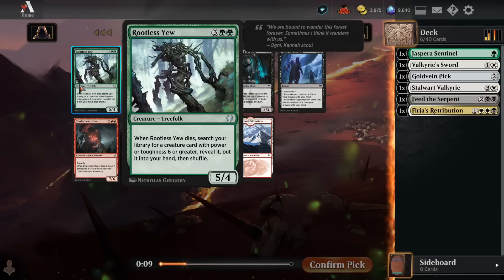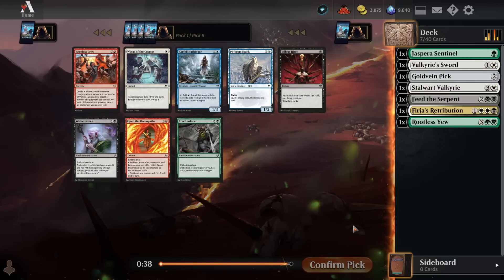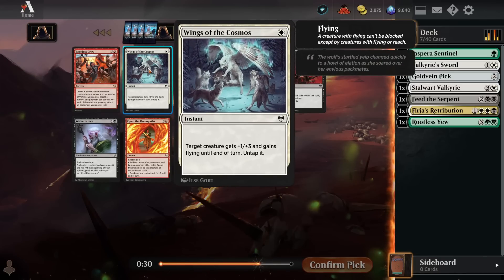That can be hard for a white deck to do, but in green, if we pick up a couple Ravenous Lindworms, we're going to have a very good time with this card. A 5-mana 5-4 that when it dies puts a 6-mana 6-6 in our hand that gains 4 life when it hits the board is a super good deal. So maybe green-white, splash black here, and we've stumbled into a solid deck.